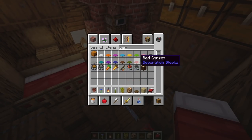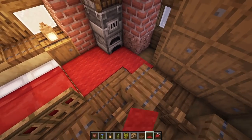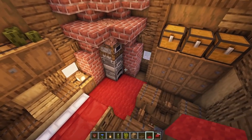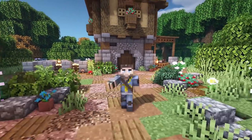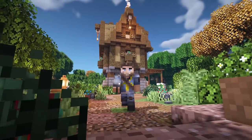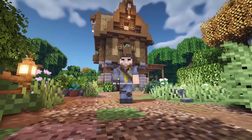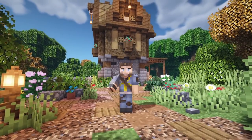Last tiny detail: add some carpet right here on this edge as you come in — that looks pretty nice. And that's all there is to it! Hopefully you guys enjoyed this starter medieval house tutorial — it was so much fun to make. Let me know in the comments if you want to see more medieval style houses. Thanks for watching and I'll catch you on the next Minecraft video!